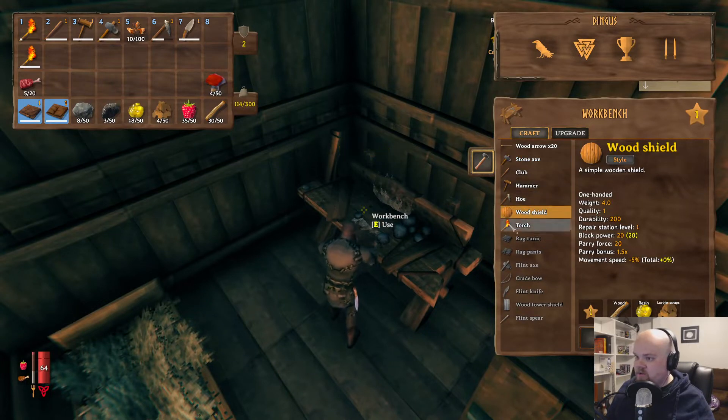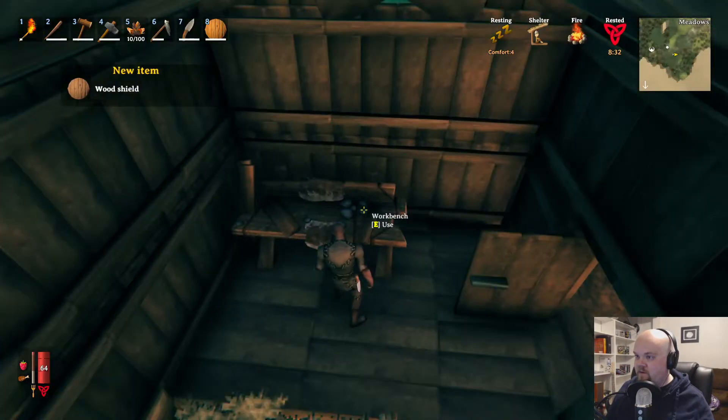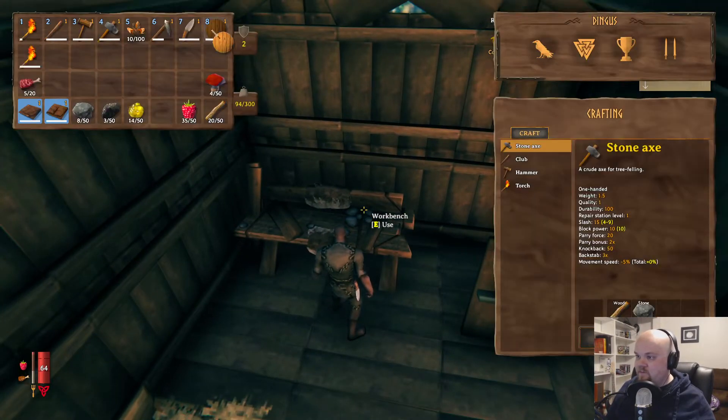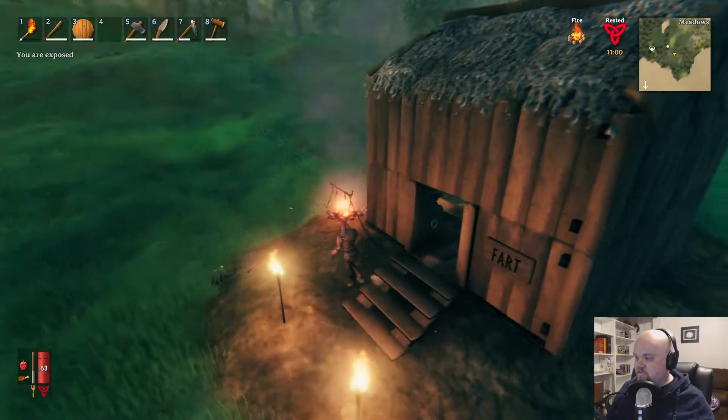I can make a shield — see? This is what I need, a shield. I think that might be all my leather scraps. Okay, let's move things around. Let's get the hoe here, and the seeds here, and the axe, and the food. Let's go cut some food.